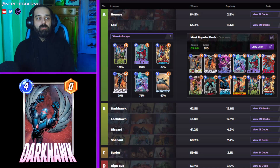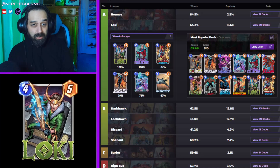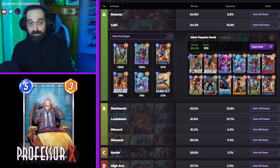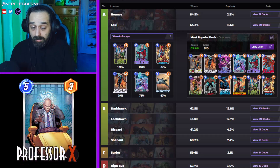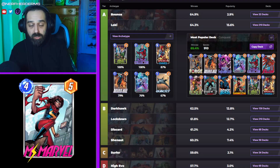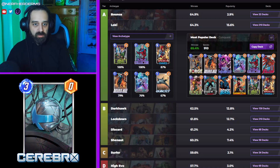Loki's a little tricky to use. I'm not too great at it, mostly because I don't particularly like the style of bounce and Loki. If you're not good with Loki decks, get better — just kidding. You can play the version that is running Quinjet and Coulson and stuff instead. Basically, the flexible cards in Loki decks are the Forge, Rogue, and Shang-Chi slot — the two tech cards and Forge. You can do Quinjet instead of Forge, put Coulson instead of Rogue, and whatever else you want instead of Shang-Chi.